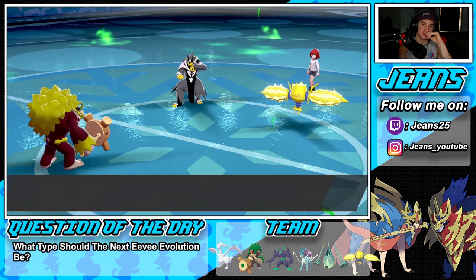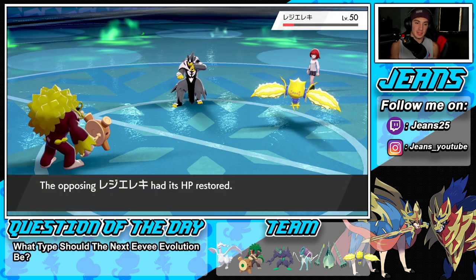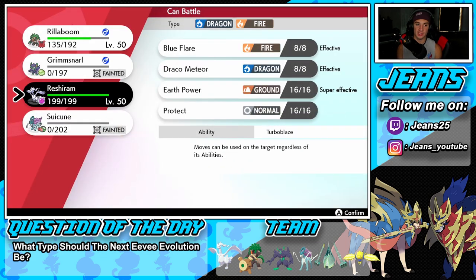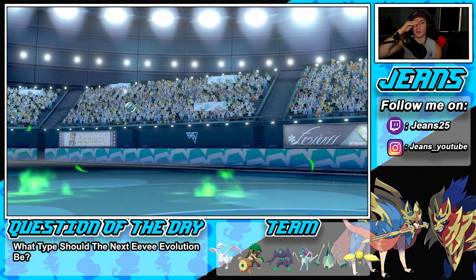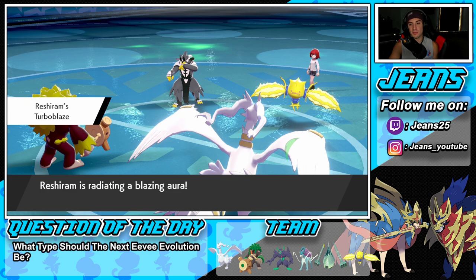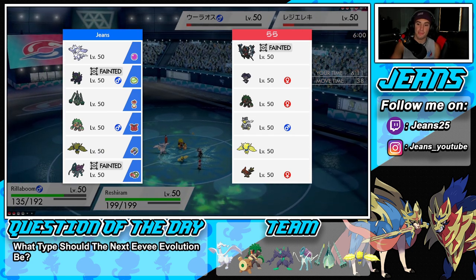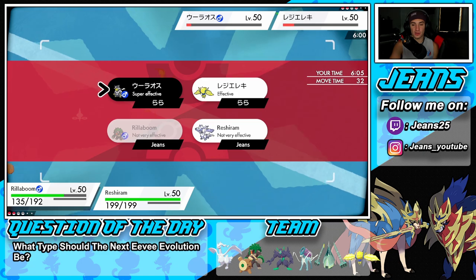We're sitting here with two Pokemon on 1 HP — rough. We still have first-turn priority with Grimmsnarl. Urshifu poses the bigger threat and could Protect. We do have the lovely little Regileki. I'm trying to figure out his final Pokemon — looking at his list. It's got to be Rillaboom, right? It's got to be Rillaboom because he would've led Talonflame if that were the case. I have to keep Regileki alive.